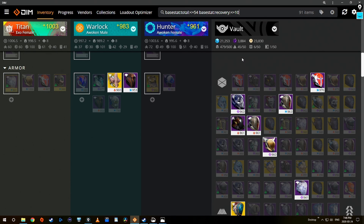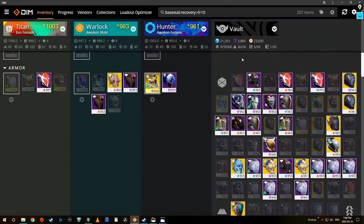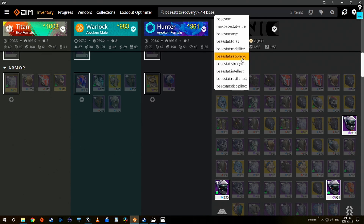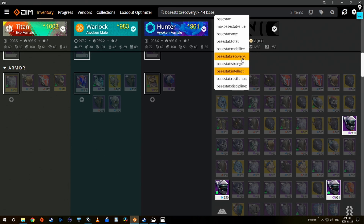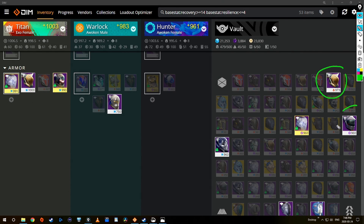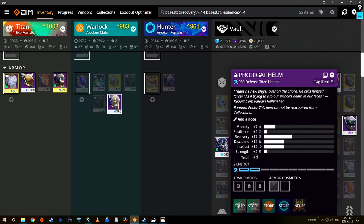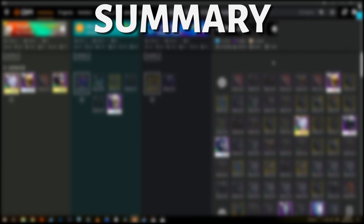There are a lot of combinations of filters that you can do — I'm not going to run through all of them, but I highly recommend you just play around with it. Another good one is to forget base stat total entirely and say: I want to know what gear has good base stat recovery — let's say higher than 14 — but also has low resilience because I don't care about resilience, so base stat resilience less than or equal to four. This is gear that has really good recovery but really bad resilience, which in my case means good distribution. This helmet right here has a high base stat of 60, with recovery base of 17 and resilience base of only two. Even though it's a 52 helmet, the breakdown of this 52 could be exactly what I need for the perfect build for my Titan.